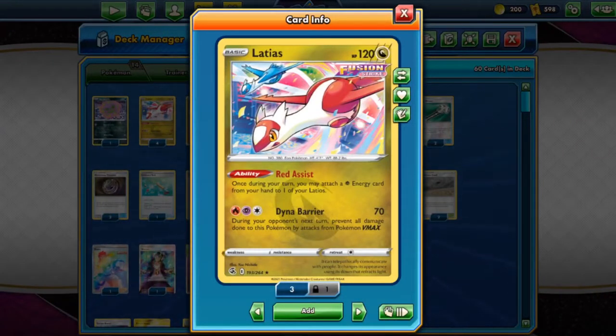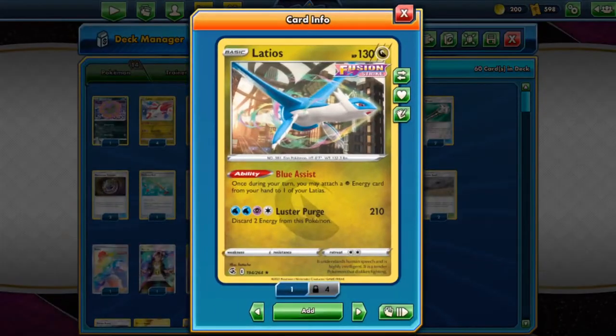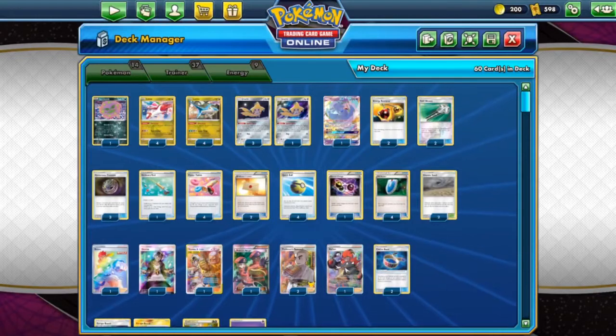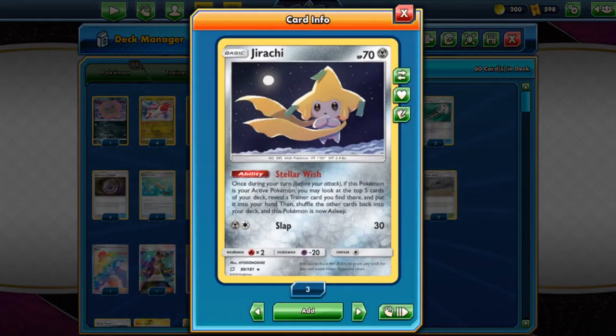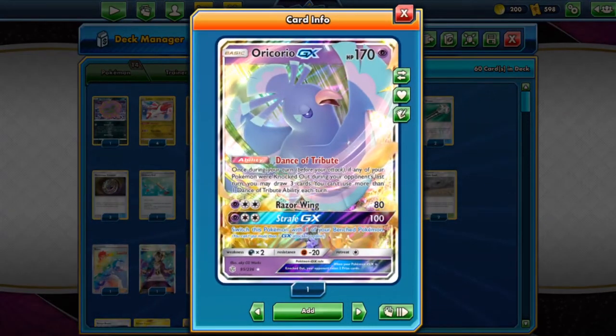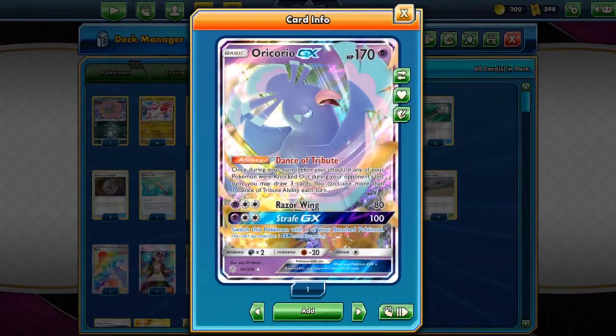With the damage buff given by the Power Tablet, you could easily take a one-hit KO on ADP, which is always good. We also have Latias here, which is also a basic Dragon-type Pokémon, but it's only here for the Red Assist. Once it's your turn, you may attach a psychic energy from your hand to one of your Latios. With two Latias and the Double Dragon Energy, we could easily power up Latios in one turn. Latias's attack, Dynabarrier, for fire, psychic, and colorless, deals 70 damage and makes itself immune to Pokémon VMAX.